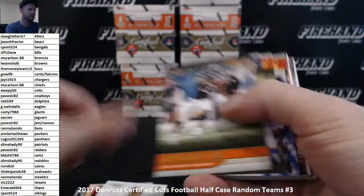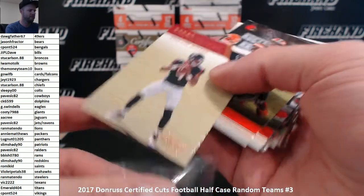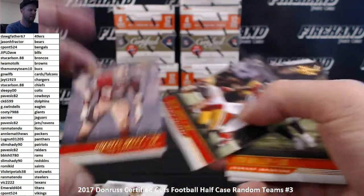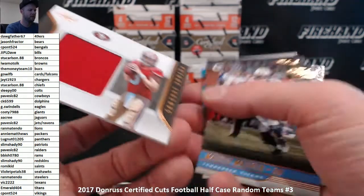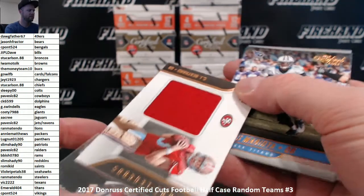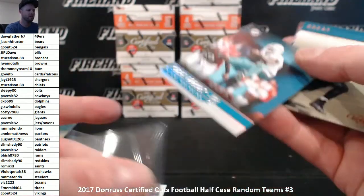Jonathan Riggins insert for the Redskins. Deshaun Watson rookie. Charles Haley to 399 - the Niners. And CJ Beathard jumbo jersey for the Niners. Jarvis Landry to 99 - Dolphins.